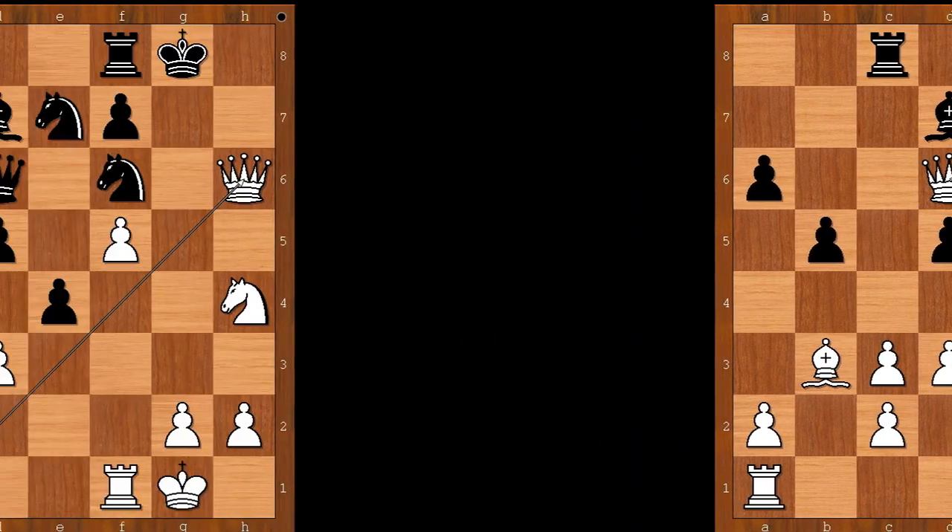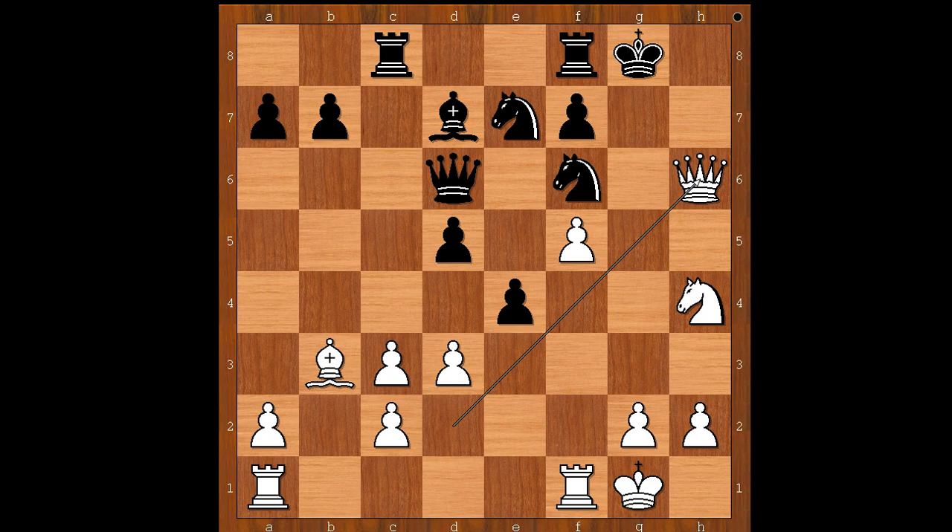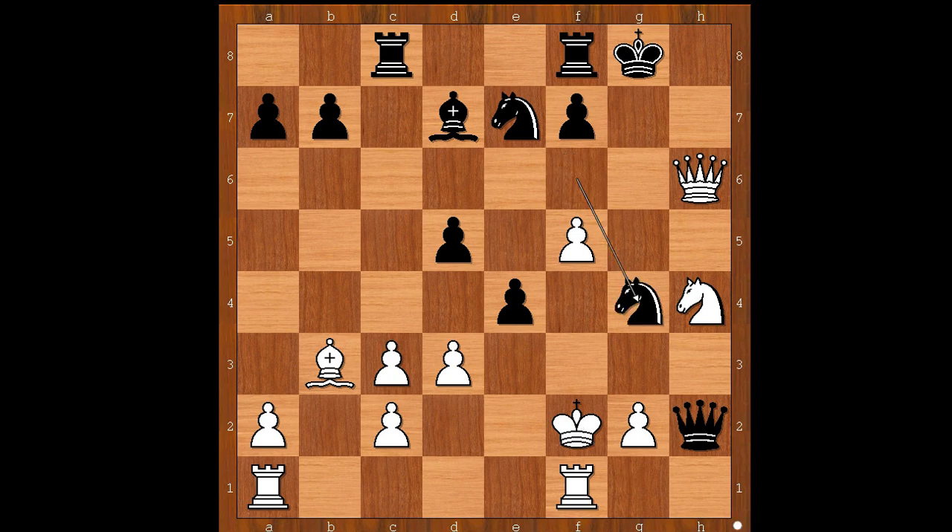Back to our game. Please pause and find the best defense for black in this position. Did you pause? What did you find? Max Euwe played queen takes pawn on h2, check — stopping white's attack on the spot. King takes queen. If king to f2, knight to g4, check. So we have king takes queen, knight to g4 check, king to g3, knight takes queen. 'Rats,' Bigelow thought. 'What am I going to tell my friends now?'